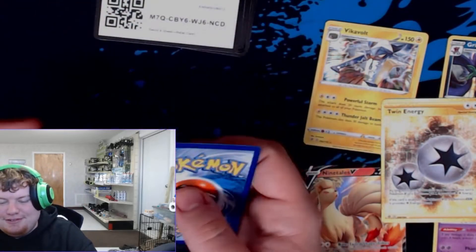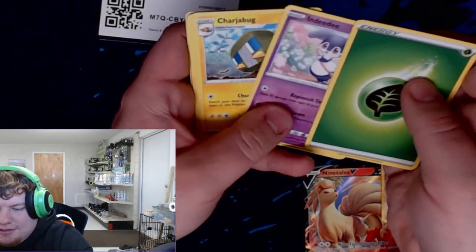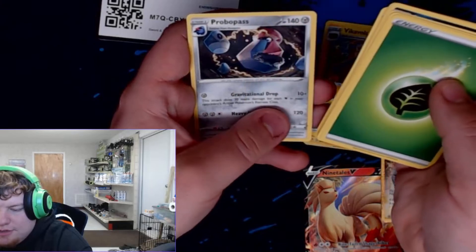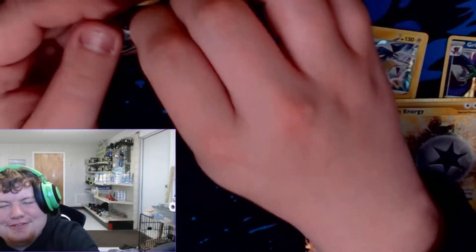He blessed me — he gave me a gold card, but he gave me the wrong gold card. Energy, Hawlucha, Dedenne, Charjabug, Cufant, Grubbin, Wingull, not too far Barboach. Reverse Shovel, and Promo Pass. Nothing real exciting in that one. I can't believe we had another gold card.